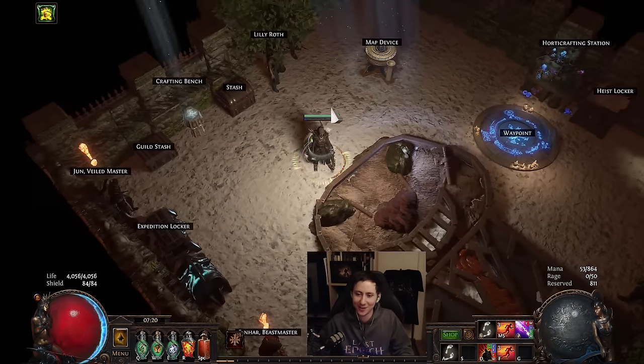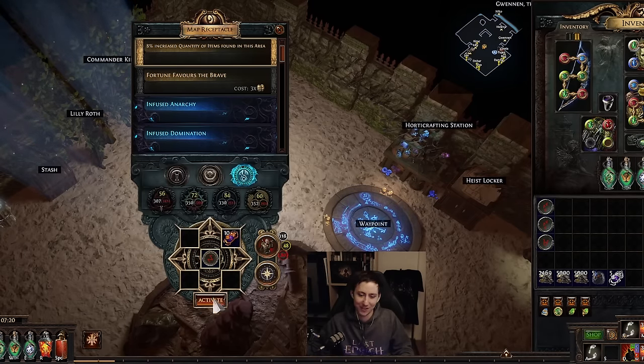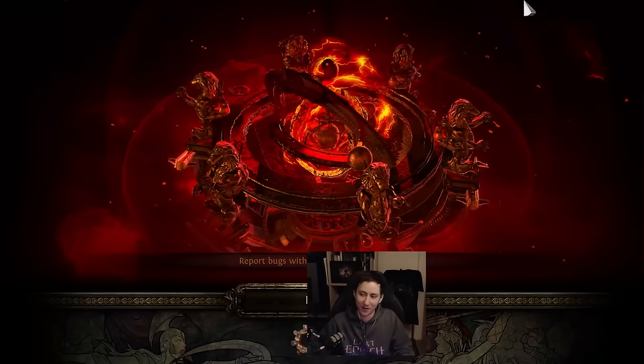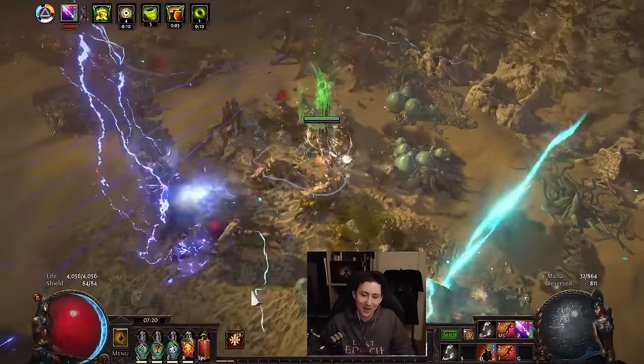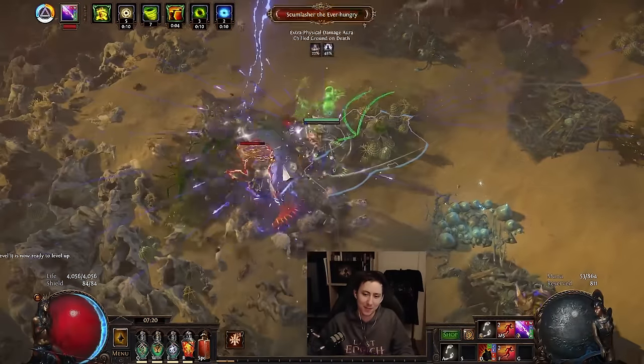Let's talk about Lightning Arrow and do a little showcase. I've put in a map here with a dune legion with a rusted legion scarab, which is essentially the build's home. You might see a little bit of cutting because I have a widescreen monitor, but the UI is centered so you know what you're seeing.